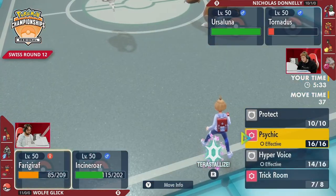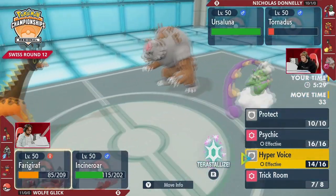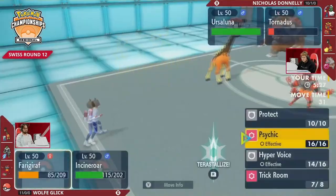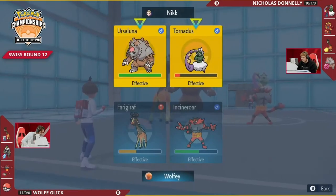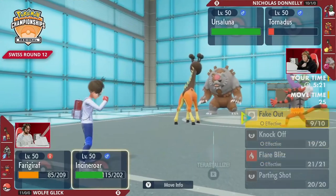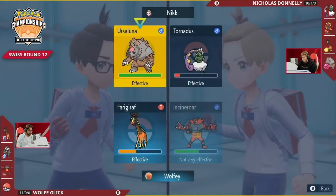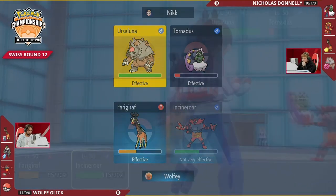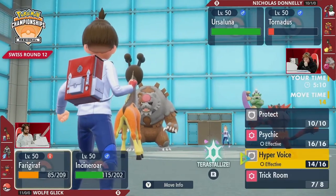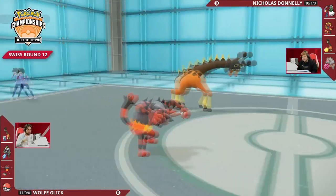That's why turn one was such a winning play for Wolf. Nicholas wanted to play aggressive and get rid of Urshifu — as you see, none of Nicholas's Pokémon take Surging Strike super well, so it was a worthwhile risk. But Wolf just sets up trick room, and this is still a really awkward turn — slower Farigiraf threatens with Hyper Voice and there's nothing on Nicholas's team that really resists it.